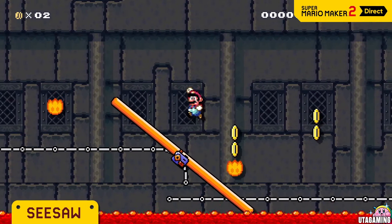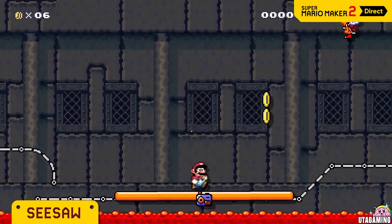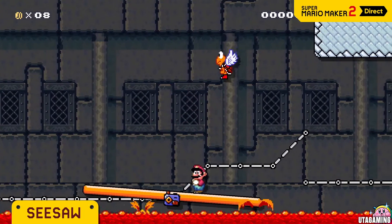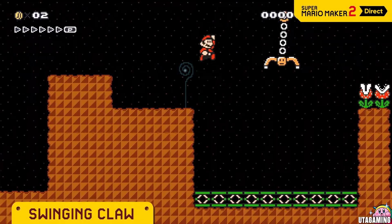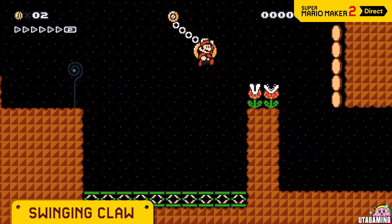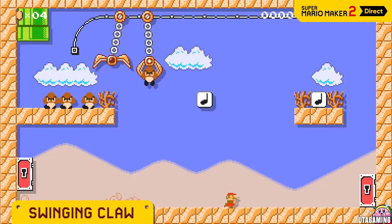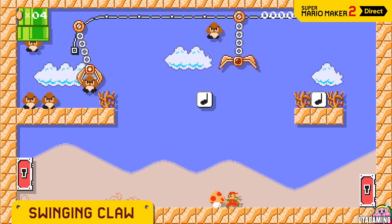Seesaws tilt left to right under Mario's weight. They're a perfect fit for risky, tilt-centric courses like this one. Let it grab you, build momentum, then jump! Mario can even use these to send himself flying. Bet you could even make a crane game.